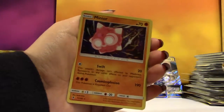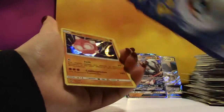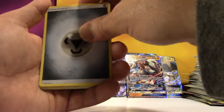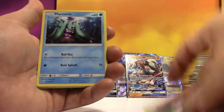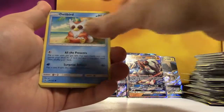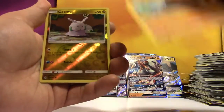A Holo Minior! I'm telling you, we don't pull any Lele's, any Double Colorless Secret Rares. Steel Energy, Clefable, Marinie, another Field Blower, Trubbish, Delibird, Talos, Carvanha, Barboach, Reverse Goomy, and a regular Rare Turtonator.